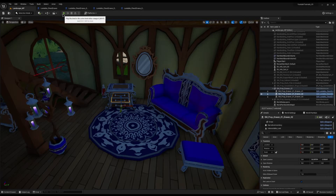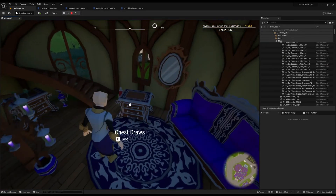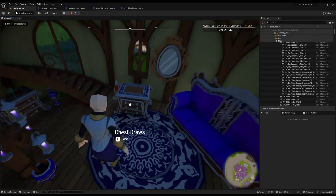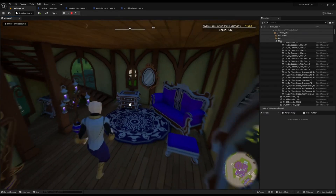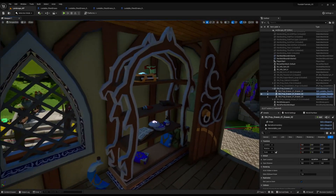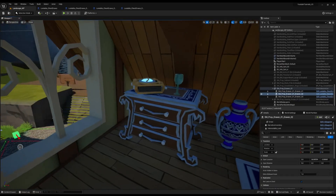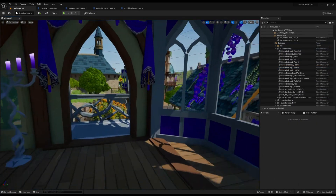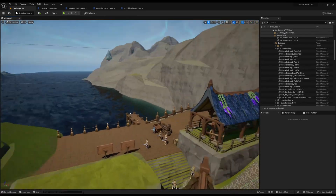Ladies and gentlemen, you can apply this same effect to coffins, drawers, wardrobes, chests like we've already done, trunks of cars, wagons, bags, sacks, barrels — anything you want. Now we can run up and we have three chests of drawers. Let's loot the middle one — you can see it opens, we've got the item, close it. Let's try the top one — there we go, all the chests successfully looting just like that. How cool is that! A proper lootable chest system, it really does add to the immersion.